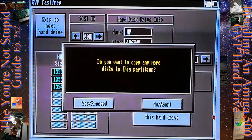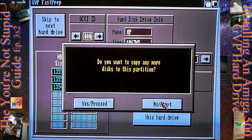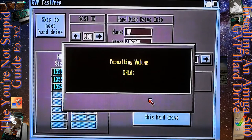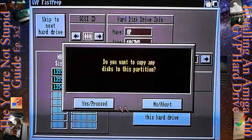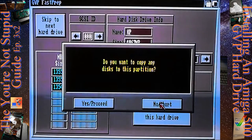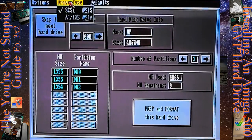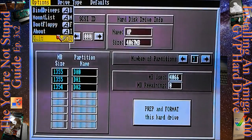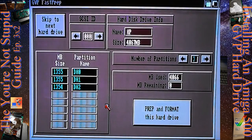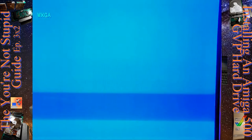So there we copied our Workbench disk over. We could take this opportunity to copy the Amiga Extras disk, but I'll save that for later to show you an alternative way to copy disks to the hard drive — so we'll say no for now. It will abort and mount the next drive, dh1. dh1 is now mounted and formatted — it'll ask if we want to copy anything to that partition. We do not. Then it starts with dh2. dh2 is now mounted and formatted, and we do not want to copy anything. Amiga DOS format complete — and that's it, that's all you have to do in this program.